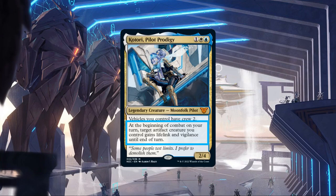Her second ability works very well with her first, giving the biggest artifact creature on our board — usually a vehicle — the means to pad our life totals and remain untapped during our opponent's turns to serve as a blocker, making it much more difficult to be attacked efficiently and enabling us to take even more hits if damage is able to bypass our squadron of vehicles.